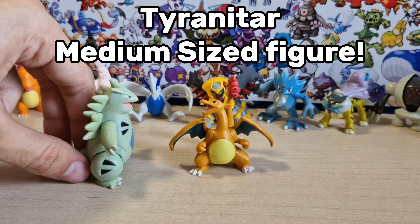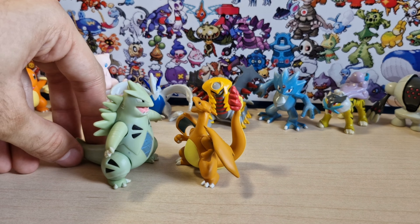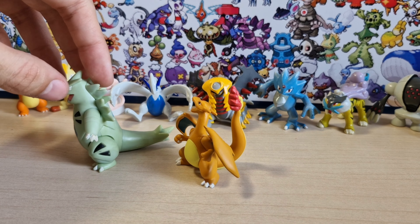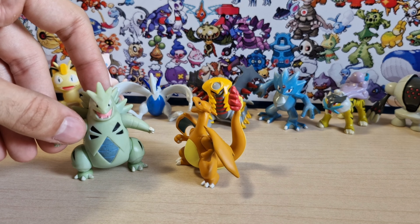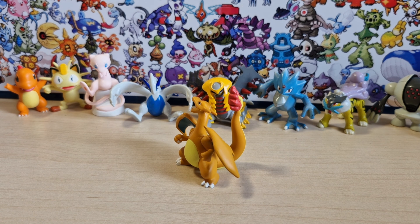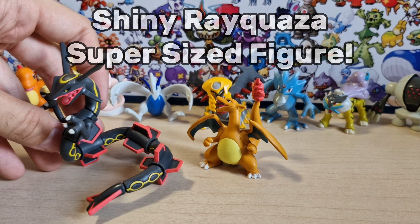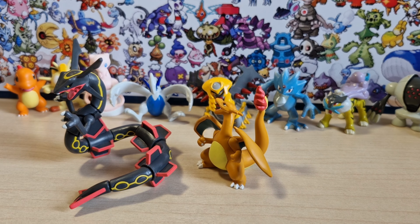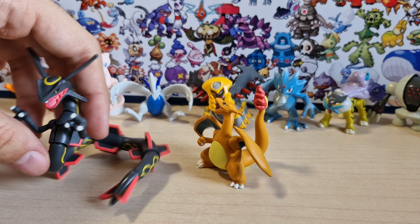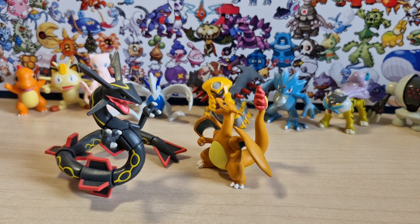As you guys can see, we're going to make a comparison between him and Venusaur and Blastoise right now — his rivals. He's about the same size as they are, they look pretty good together. One of my most favorite trios of the entire collection. These two are more modern ones while the Venusaur is a bit older. But that's basically the size comparison between the small ones.